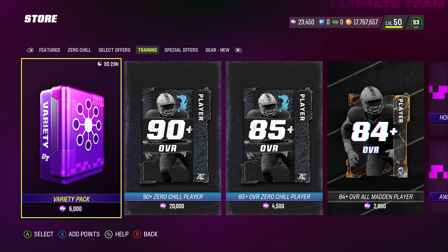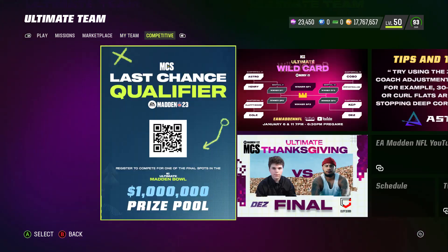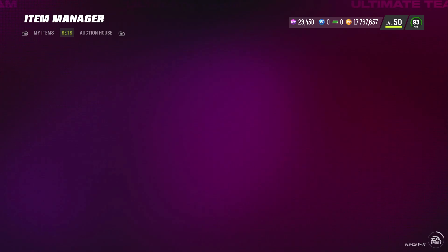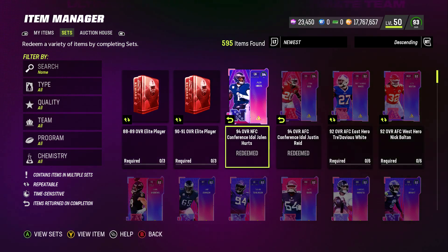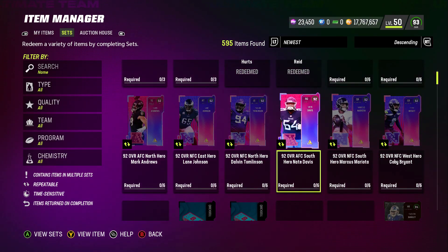You want to go ahead and start building your team affinity sets that give you the tokens. If you build these sets, you get these tokens. And if you need 11 tokens, you will get a 99 overall player. So you can get the 94 Jalen Hurts, the 94 Justin Reed — not these 92s.